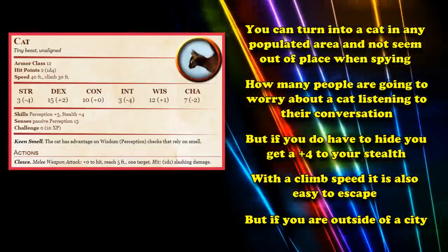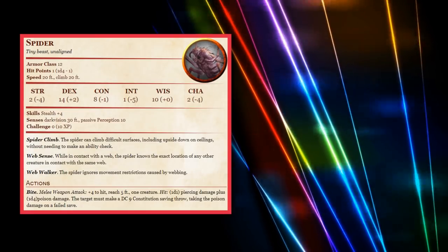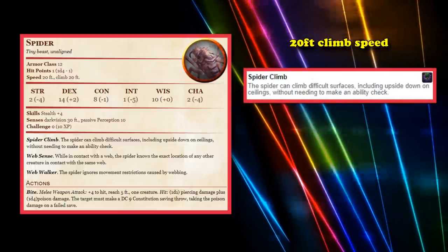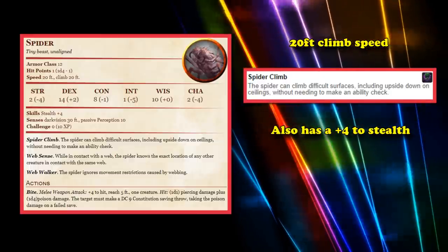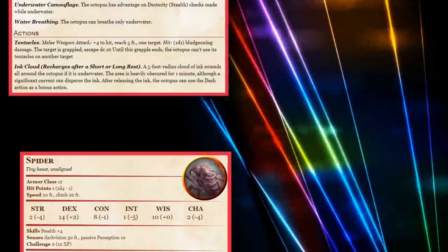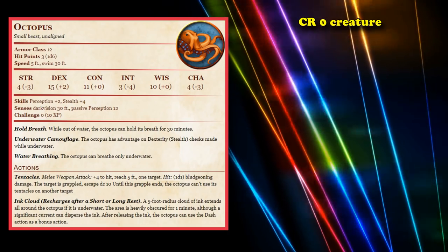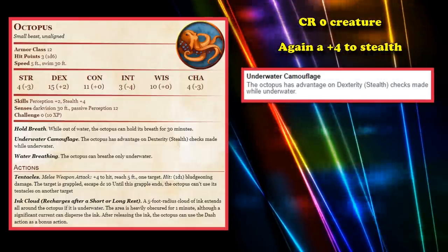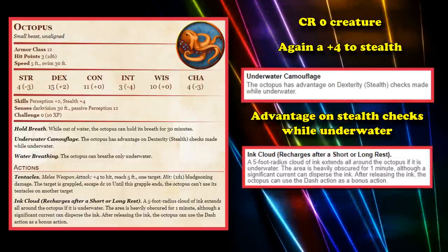If you need a tiny creature to go unnoticed outside of the city, then the spider is a pretty solid choice as well. It only has a 20 foot climb speed, but it does have spider climb, which means it can climb on ceilings to completely avoid notice inside dungeons, while also having a plus 4 to its stealth like the cat. And if you're running an underwater campaign and need to sneak around, the CR 0 octopus is probably the best scout, as it also has a plus 4 to its stealth and has the underwater camouflage trait, which gives it advantage on stealth checks underwater, plus an ink cloud ability that allows it to get away easier.